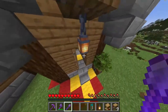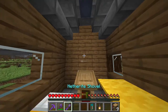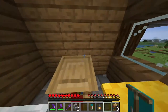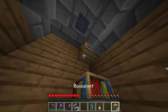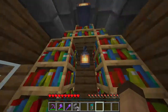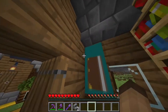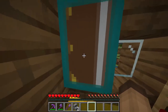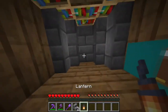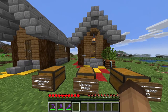Now I'm gonna move on to the librarian design — this one is one of the simpler ones. We go in here and take a lectern, break these two blocks, and place bookshelves around. Then place a lantern and a banner with a nice book. Just so it doesn't look weird, move the lantern back here.